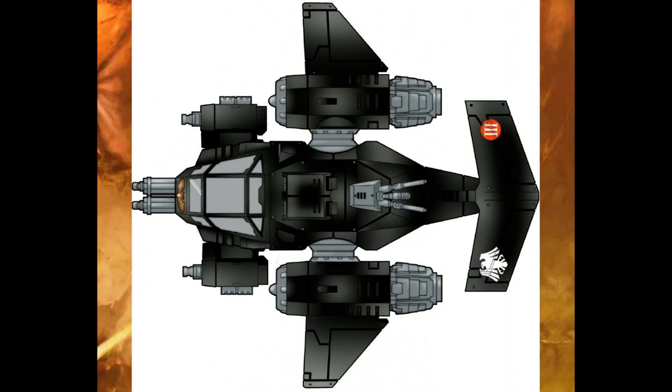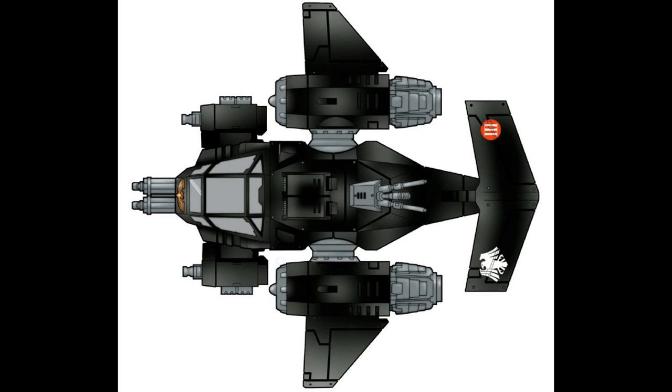The Stormtalon gunship is heavily armed for an aircraft of its size. Its standard armament is a nose turret-mounted set of twin-linked assault cannons and a set of twin-linked heavy bolters, one located on each side of the aircraft hull. The Stormtalon is able to have its heavy bolters replaced by twin-linked lascannons, a Skyhammer missile launcher system, or twin-linked typhoon missile launchers. All Stormtalons are outfitted with armored ceramite plating for added defense. Imperial records do not clearly indicate whether Stormtalons are used by Grey Knights, the Blood Angels, or the Dark Angels, nor whether any additional upgrades or enhancements are available beyond the standard configuration.